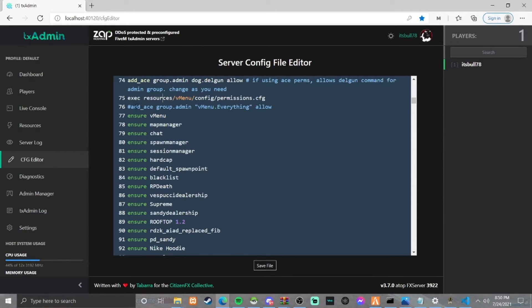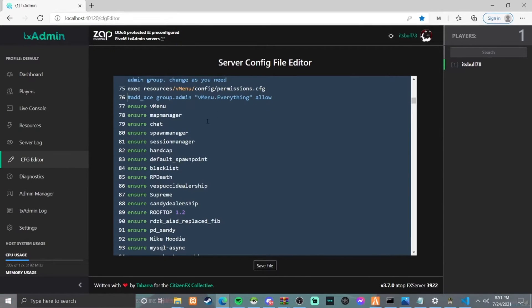Go back to txAdmin and you're going to want to put: exec resource/vMenu — I'll have this in my description. If you guys didn't have this in your server.cfg, once you download vMenu I think it tells you to add it. Basically what this line is doing is allowing everything in vMenu to work. So what you're going to do is put a hashtag on there to comment it out. I moved the vMenu line to the very top where your ACE and admin stuff is, if you use EasyAdmin, and I just put the hashtag on it.